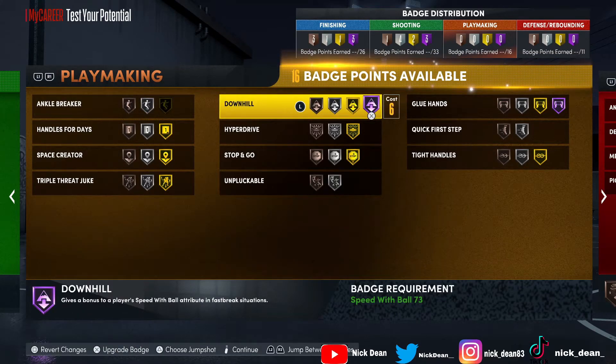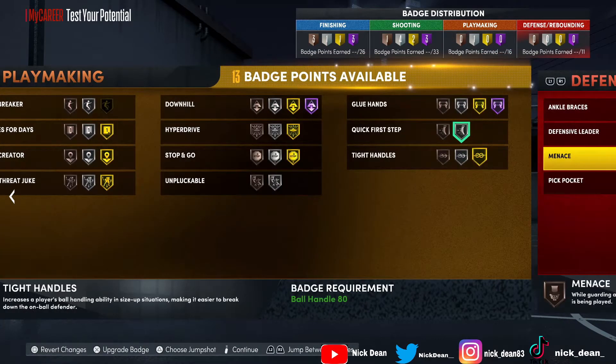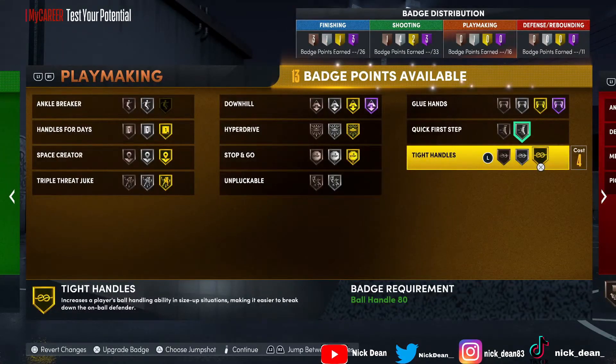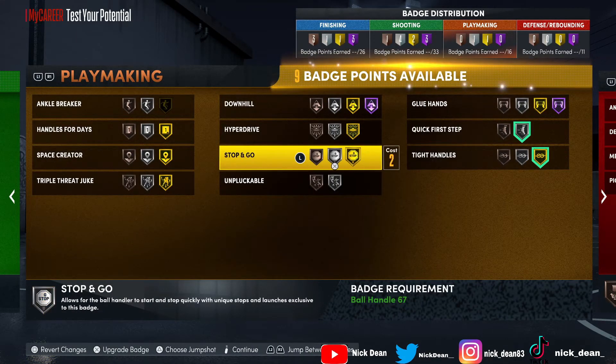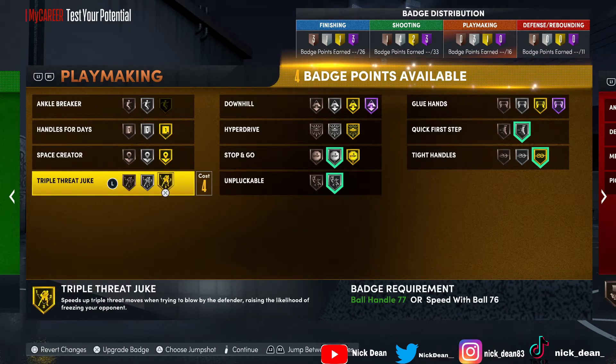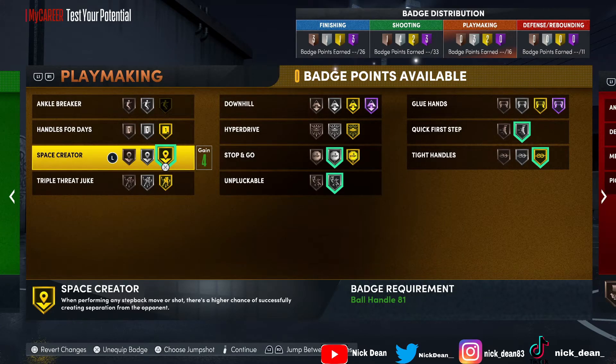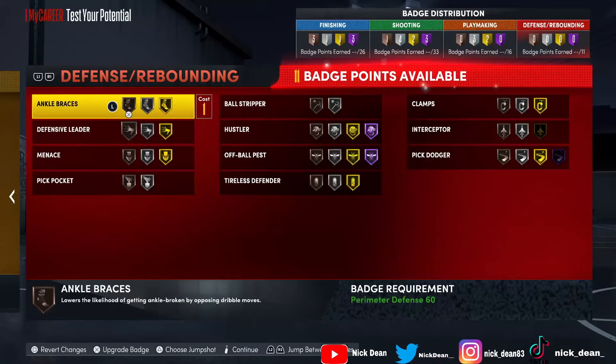For dribbling: downhill — love that badge. Glue hands reduces the chance of an errant pass, but passing accuracy is low on this build. Quick first step, tight handles, stop and go on silver, unpluckable on bronze, space creator — and that wraps up the dribbling badges.